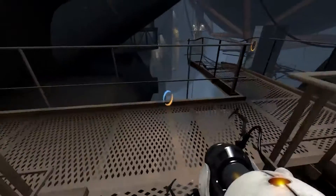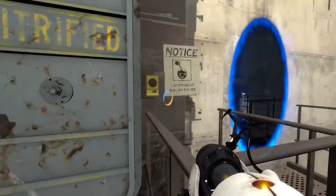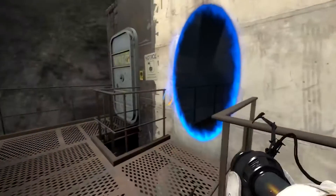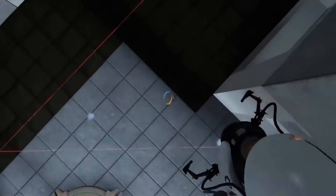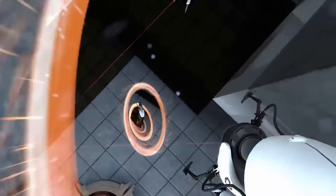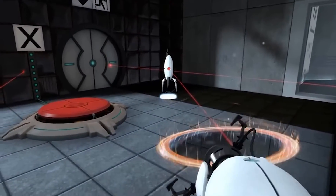Furthermore, the fact that a portal allows an object to instantly appear out of the other would have some major consequences for a person entering one of these things, let alone another portal. In order for something to instantly appear out of a portal, the portals would have to accelerate the mass of that object to just under the speed of light, which is still too slow for what we see happen in the game.